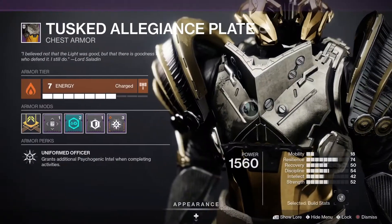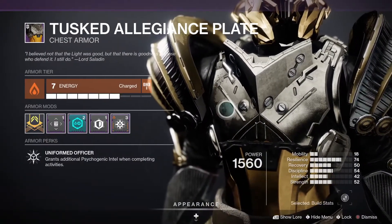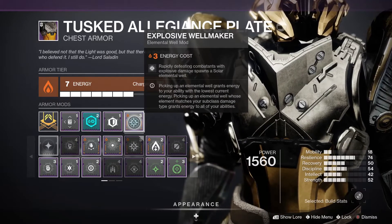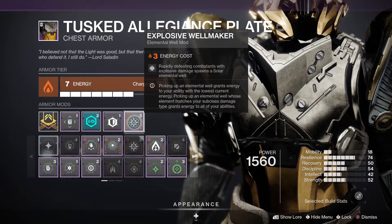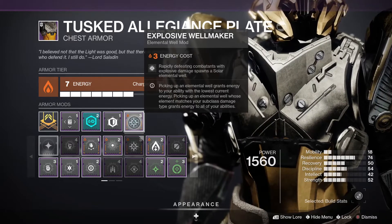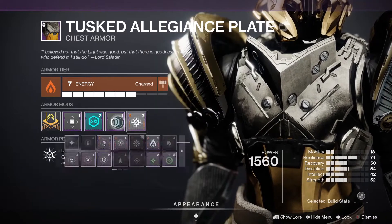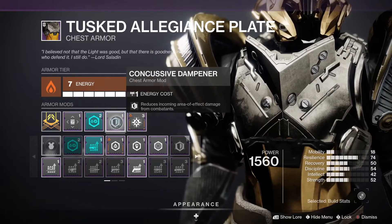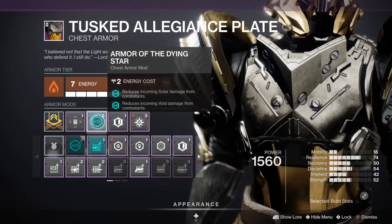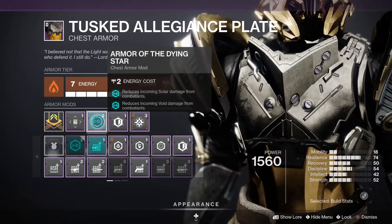On the chest piece we're running Solar elemental affinity again to take advantage of Explosive Well Maker — rapidly defeating combatants with explosive damage spawns a solar elemental well, which covers basically everything we'll be using in this build. I also pair it with Concussive Dampener for reduction of AOE damage and Armor of the Dying Star for dual damage resist.